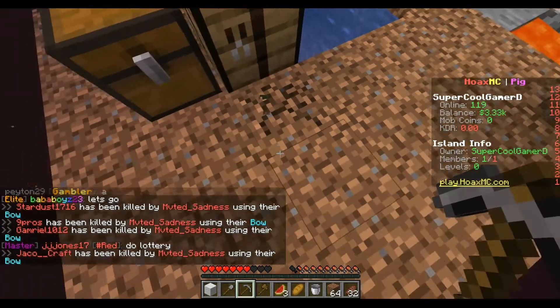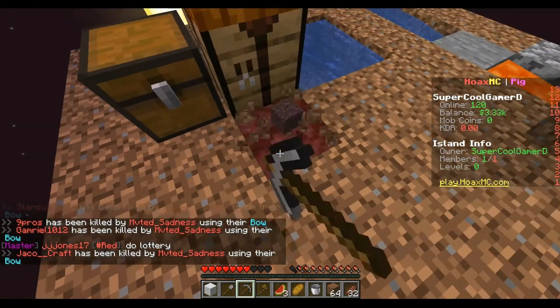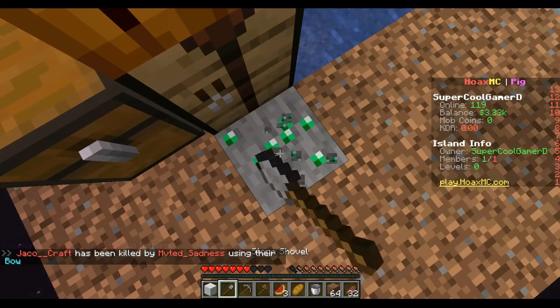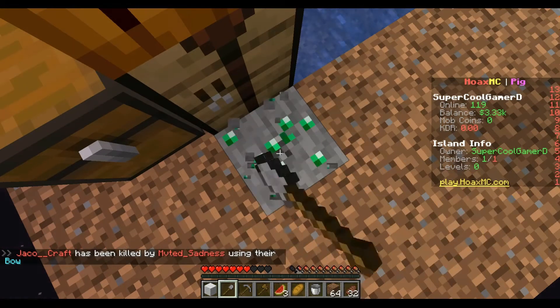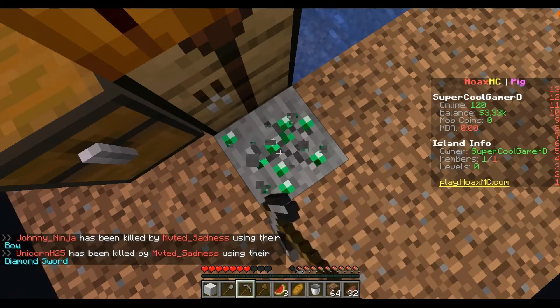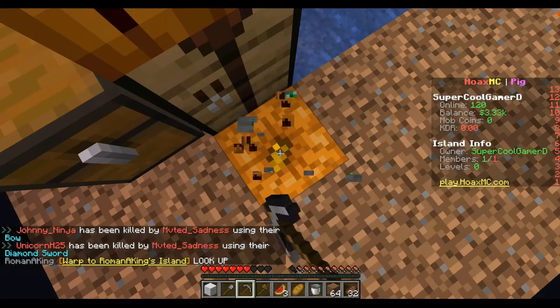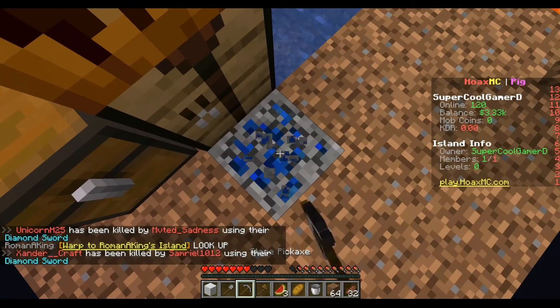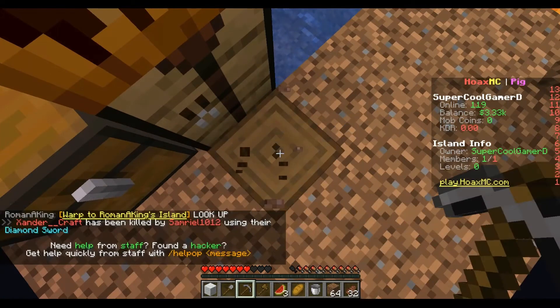Leaves, dirt — look at that, we got dirt! Netherrack, emerald — why did I get the two best ores in the game and I didn't even have an iron pickaxe? That's kind of disappointing. Why was I breaking that with my shovel? A pumpkin, dark oak lapis — I'll take that. Spruce leaves.